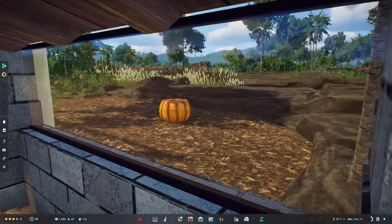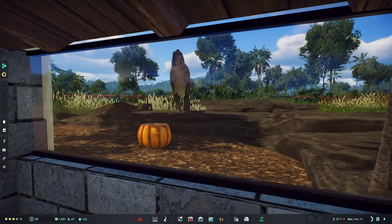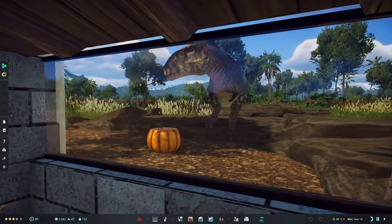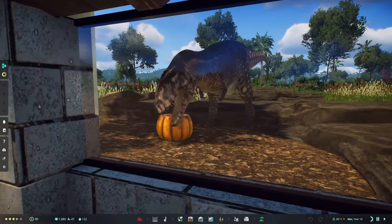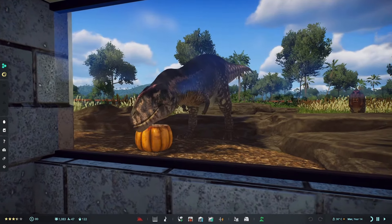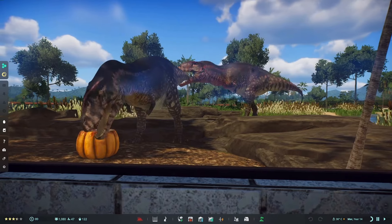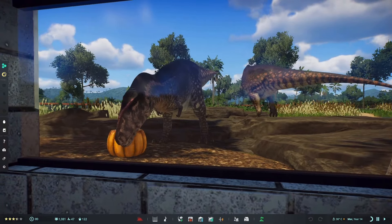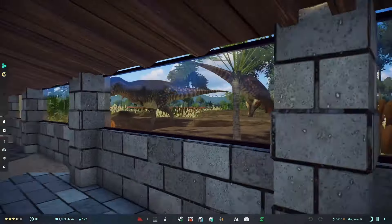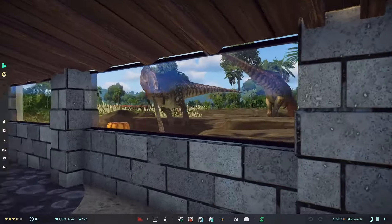There's a blood pumpkin strategically placed here and another one over there — and I think this one's actually coming over to give us a demonstration. Look at that — you're walking through and you just see a Carcharodontosaurus munching on a pumpkin. That's awesome. And the other one is coming over for a drink, so this viewing gallery is very effective. They're very noisy animals.